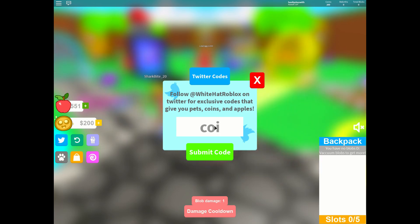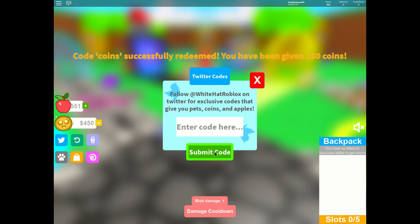The next one I've seen was Coins. What does Coins give us? 250 coins! And then there's another one — Coins 2. What does that give us? Another 250! I love these free coins and free apples.